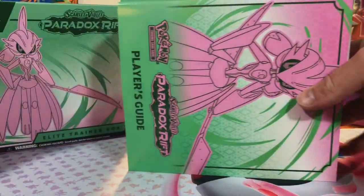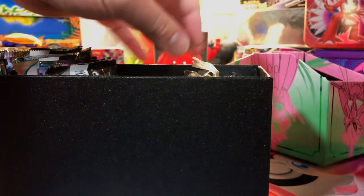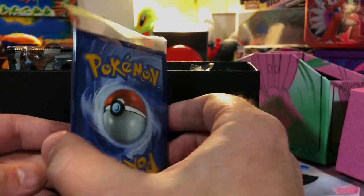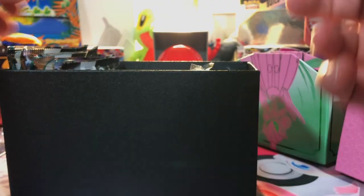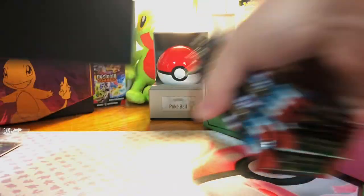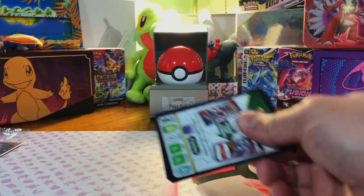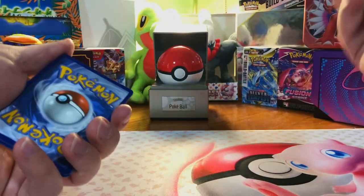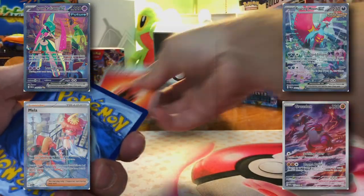We got the player's guide there — we're not gonna get into all the damage counters and all that. What we are going to do is look at our promo card, which is Iron Bundle, very very nice. And we got nine packs of Paradox Rift. Without further ado, we're looking for special illustration rares of Iron Valiant, Roaring Moon, Malagroudon, and Parasol Lady.